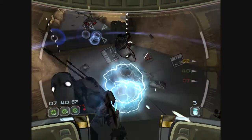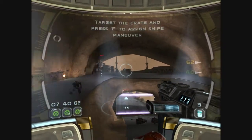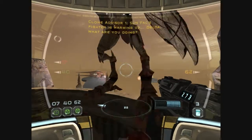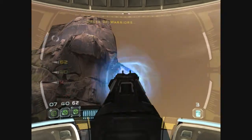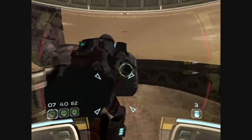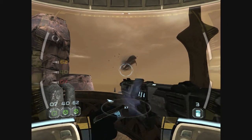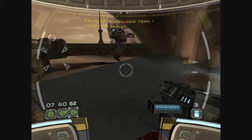There he is. Outside the shield. Delta lead, assign 07 to sniper position. We need a target on Sunfak. Sunfak is making a run for it. They don't stand a chance against me. Sunfak's fighter is warming up. Delta, what are you doing? You're sticking off! Now you've lost the Sunfak. Woo-hoo! Yeah!